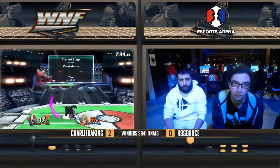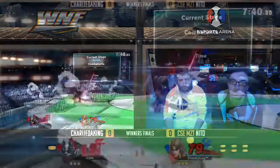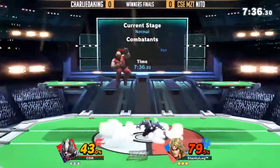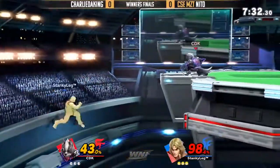That new down tilt into Tatsu is so strong. Yeah, it's really good. I also know that he has a lot of practice in this matchup already with Kins. He's beaten Larry with it and Charlie as well.